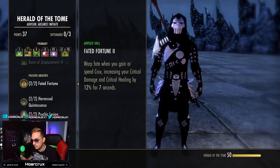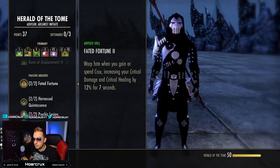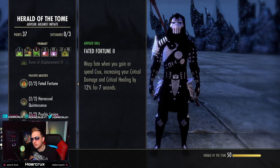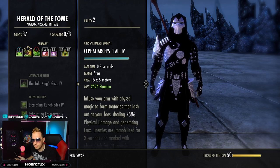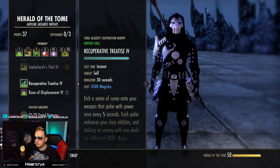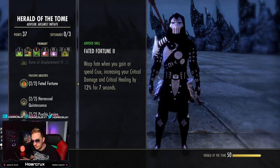Stack Fated Fortune on top of Fighting Finesse if you want to, Minor Force — which we're already getting — and the Khajiit passives. Your crits will hit really, really hard. Before you go in for your burst, make sure you're in combat and either consume a Crux by activating Impervious Rune Ward, or generate a Crux by using Syphoning Flail. Just be sure before you go into your burst, you are generating or consuming a Crux somehow.